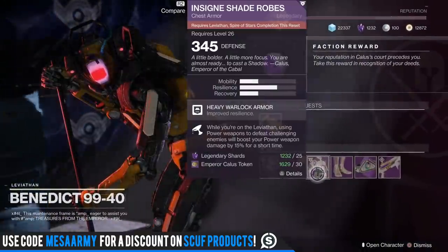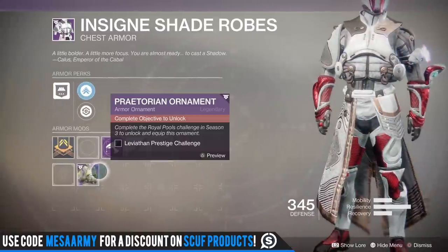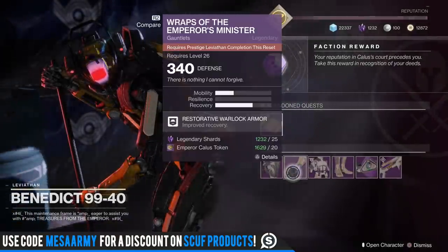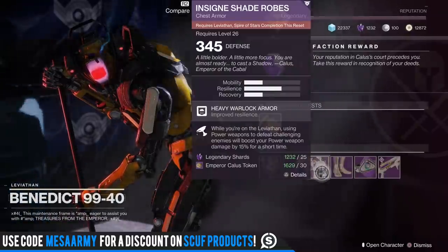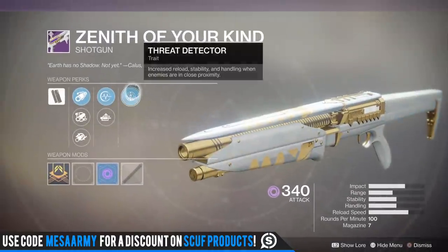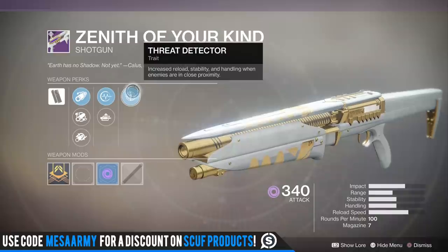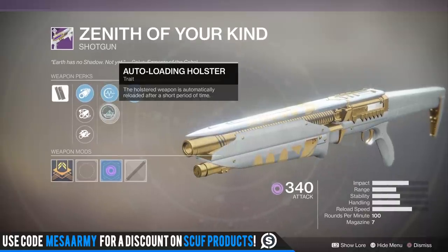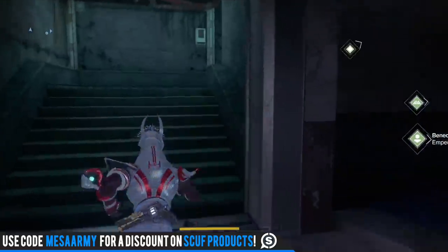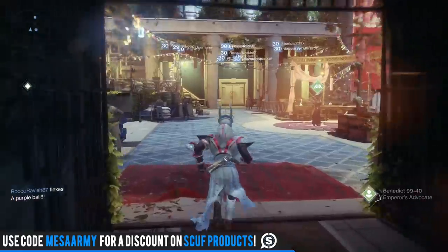Benedict 99 is selling some new stuff — actually one new item: the Chess Piece for the new Spire of Stars raid lair, and with the ornament on it, it looks really cool. He's also got the helmet for Eater of Worlds, regular Leviathan gloves, regular Leviathan boots, the Spire of Stars chest piece, and the class item for the Leviathan. The Argos shotgun from Eater of Worlds is full auto — it's a pretty fun shotgun. It has Threat Detector and you can go with Pulse Monitor or Auto-Loading Holster, with Corkscrew Rifling, Barrel Shroud, or Rifle Barrel.